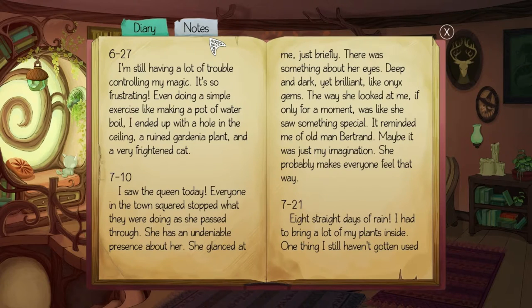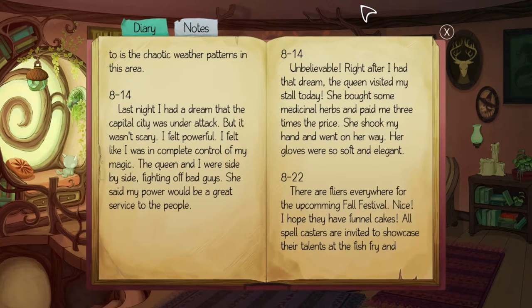'I'm still having a lot of trouble controlling my magic. Even doing a simple exercise like making a pot of water boil, I ended up with a hole in the ceiling, a ruined gardenia plant, and a very frightened cat.' I saw the queen today — she has an undeniable presence. She glanced at me briefly; her eyes were deep, dark, yet brilliant like onyx gems. The way she looked at me was like she saw something special — it reminded me of old man Bertrand. The queen is a magic user!